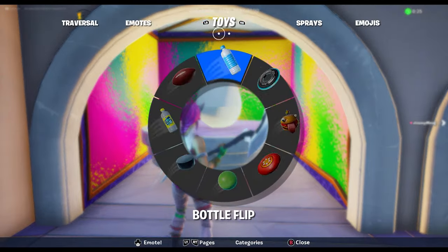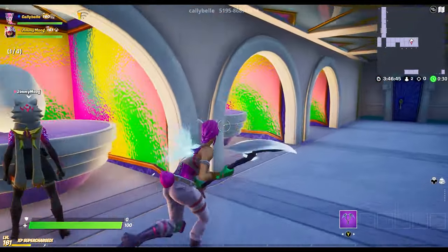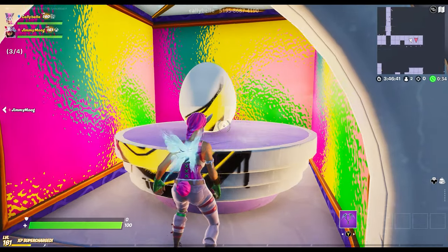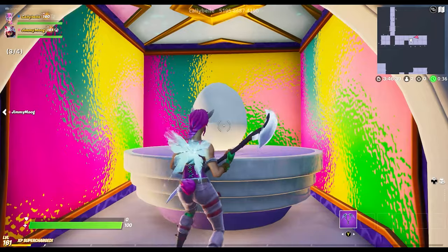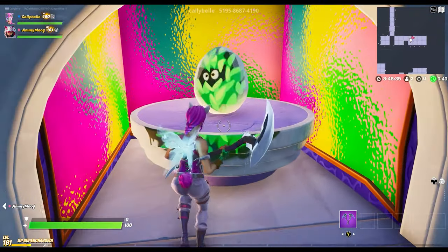Room three — we have a bunch of plain white eggs, and what do you do with white eggs around Easter time? You gotta decorate them. Obviously. If you kind of aim towards the top middle of the egg, the sprays tend to work a little bit better. Oh, that's a cute one. Yeah, I like that one.